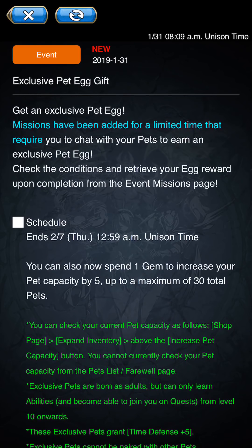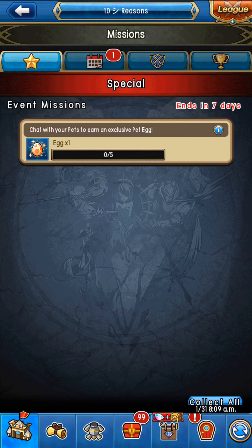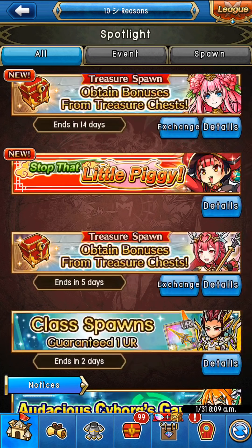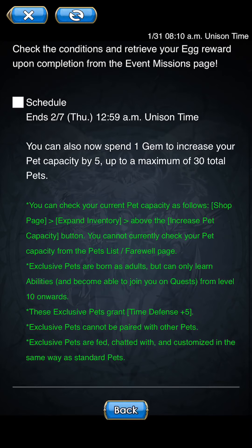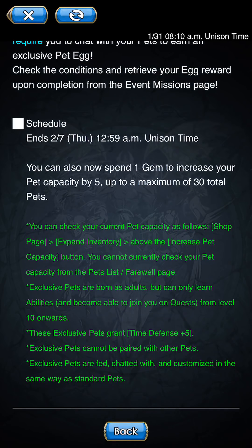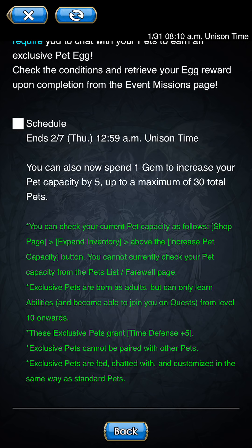They came out with a special egg — I believe from Japan or something. All you gotta do is chat with your pets that are in the exclusive egg five times and you're good to go. It ends at 2/17. You can also spend one gem to increase your pet capacity by five, up to a maximum total of 30 pets.